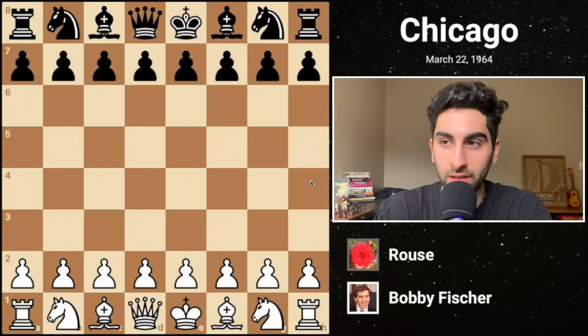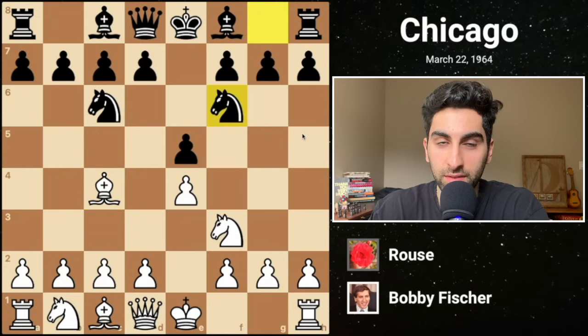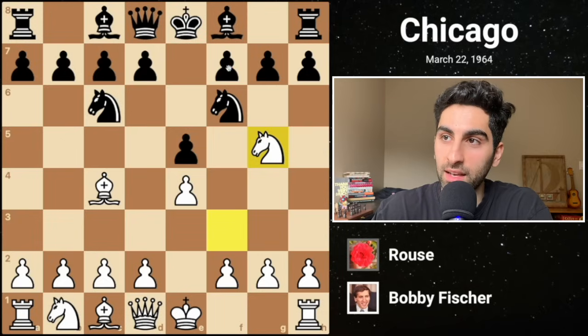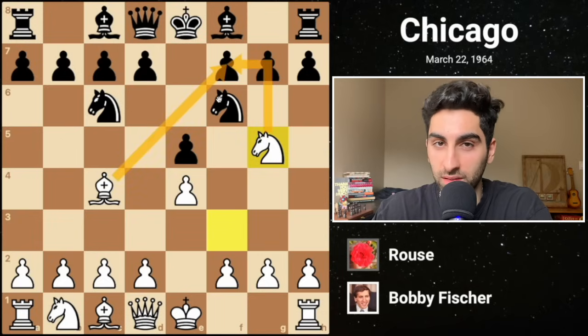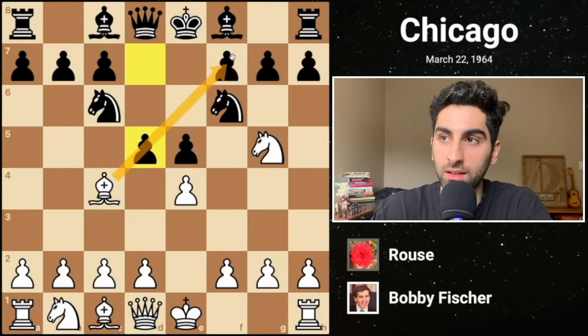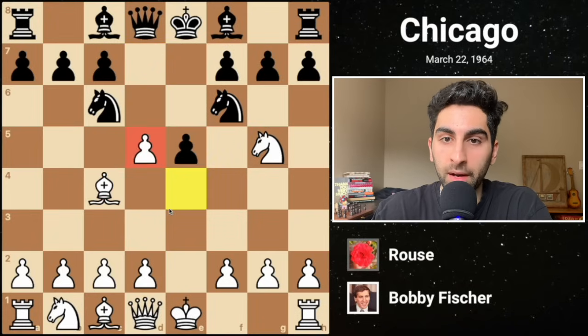In the first one, Fischer takes on Rouse. He starts e4 — best by test — and the players enter the Italian game. Black opts for knight f6, the two knights defense, and with the knight blocking the queen, white can leap forward attacking the f7 pawn, which is difficult to defend. Black has some aggressive alternatives here, but the main move is knight d5, obstructing the bishop's line of sight. To preserve his bishop, white captures with the pawn.